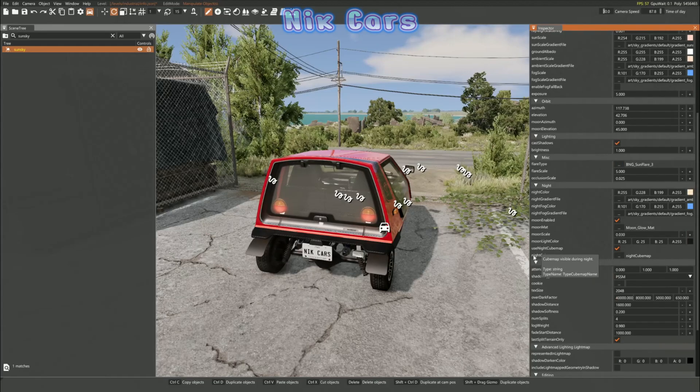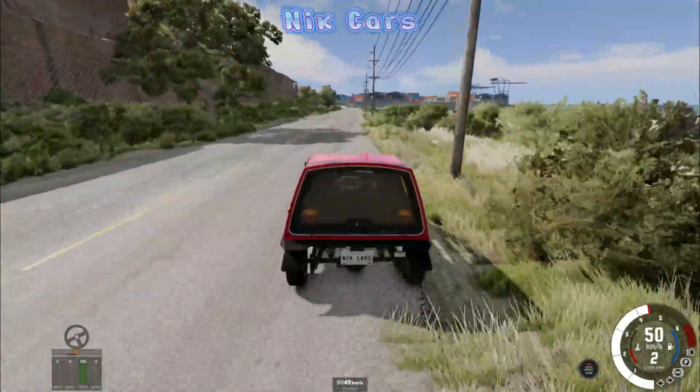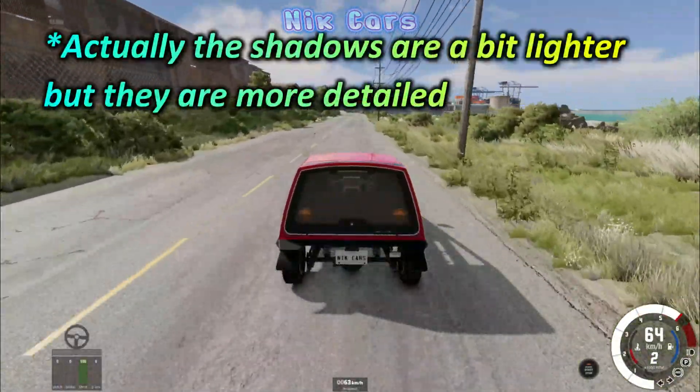Now scroll down into Advanced Lighting once again, and change all the Overdark Factor values by adding a 0 to each of them. And there you go, you are done. Now the game looks a lot brighter, and the shadows are a lot darker.